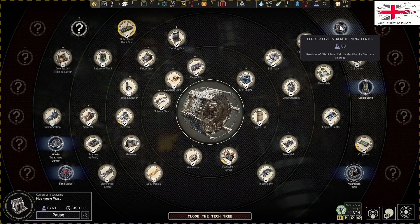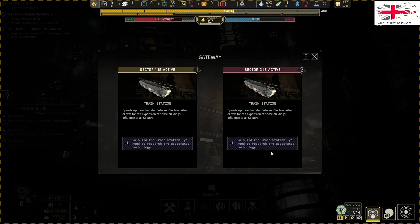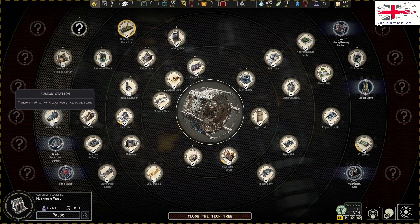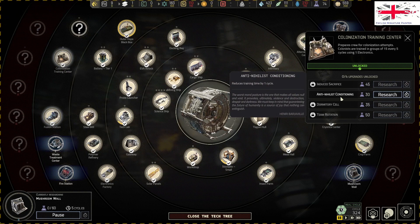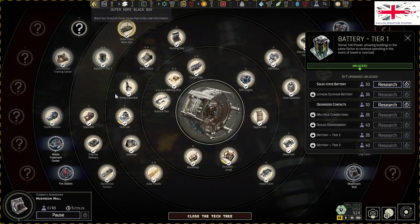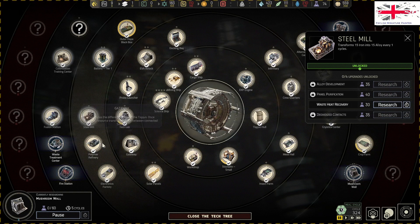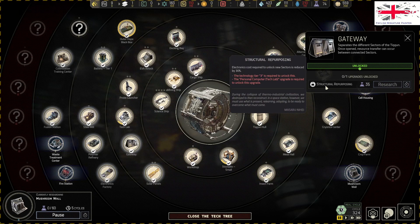Okay, this is what we want. We want to have the train system - what technology unlocks it? It's not the fusion station. This one reduces training time by one cycle. Charging speed increased, batteries powered by ten, that's probably quite good. Steel - power cost is reduced by two, that's cool but power isn't something we're worrying about.